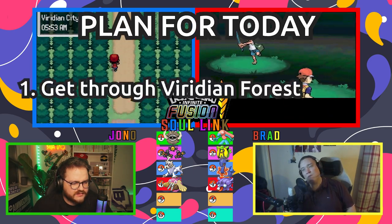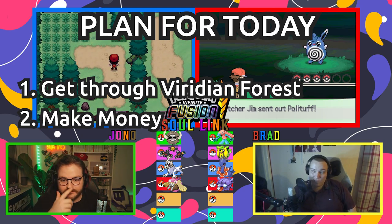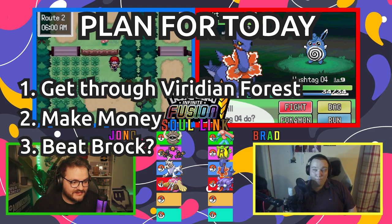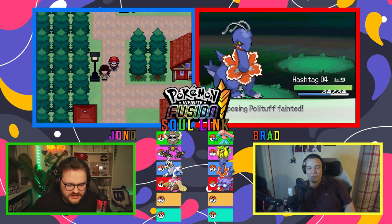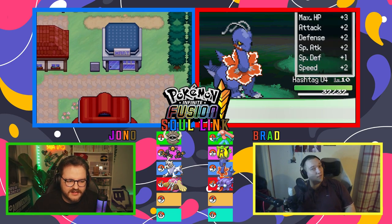So the plan today is to get from Viridian Forest, beat all the trainers, get some more money behind us because Jon over there is looking a little broke. And then we're going to beat Brock and continue on with our Soul Link from there. Actually, I am not as broke as I was — I got a Star Piece last episode.